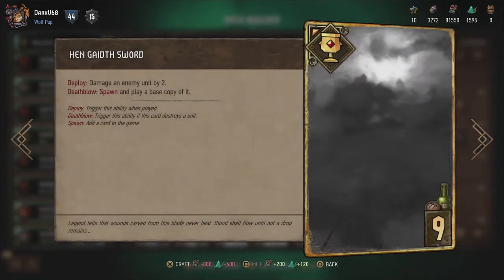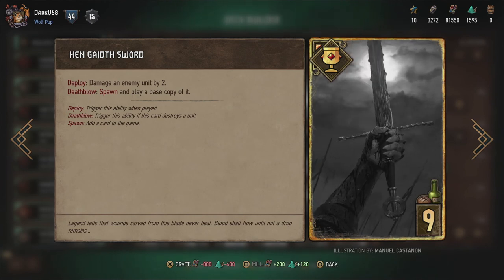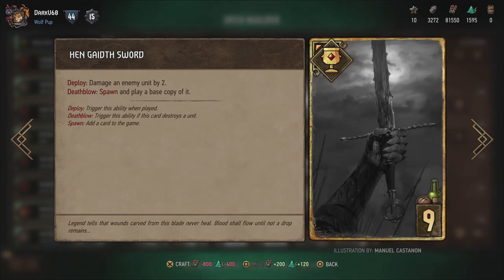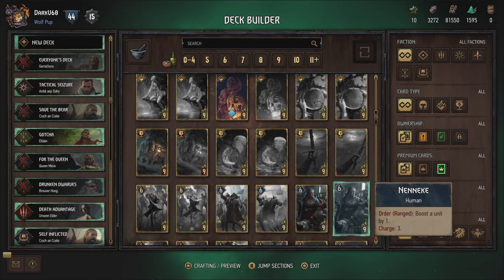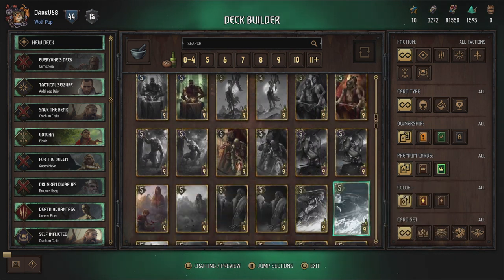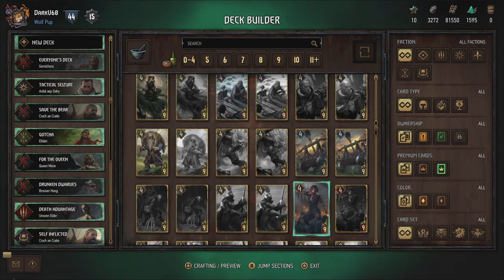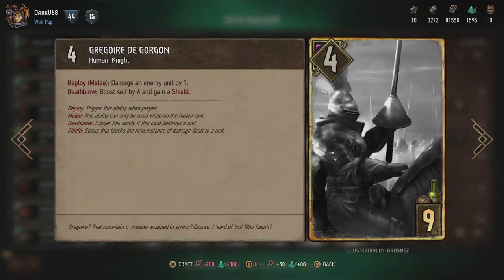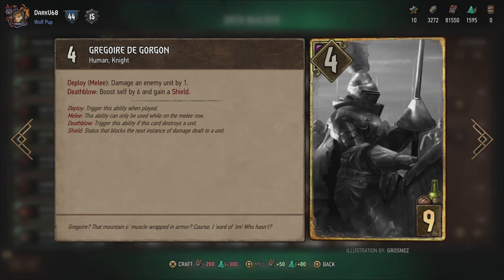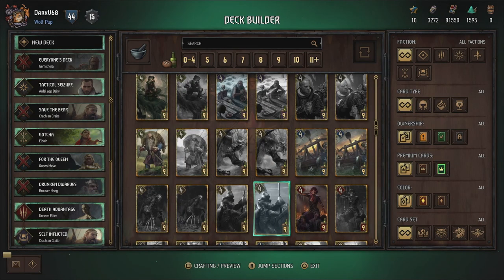Then the Hen Gate sword - damage an enemy by two, and Death Blow: despawn and play a base copy of it. So that can actually trigger multiple times. If you can combine that with an artifact-heavy deck, you can have your field filled with artifacts. I'm just going to go up to the provision 9 cards we haven't seen yet - the rest we'll check out in later videos. And it looks like we might actually be at the end already. We have Grégoire de Gorgon - damage an enemy unit by one, and boost self by six if you get a death blow off, and gain his shield. Of course, it's only one damage so it's very situational, but possible. You get a lot out of it if he manages to pull it off.